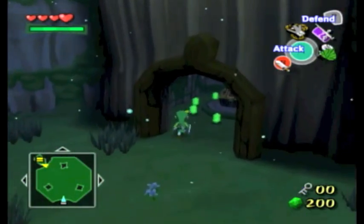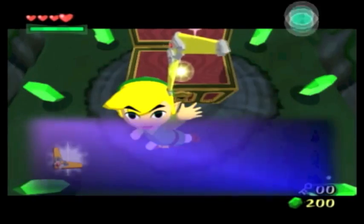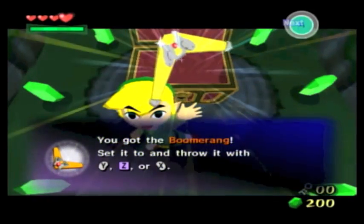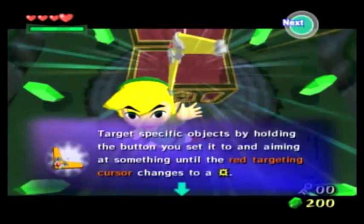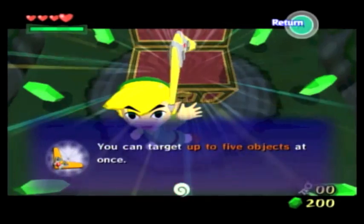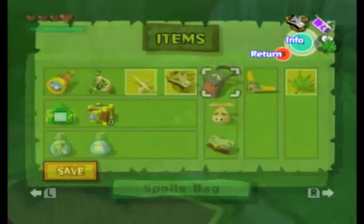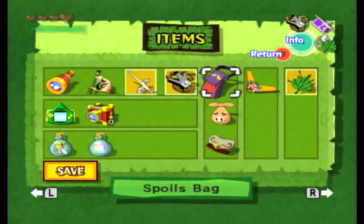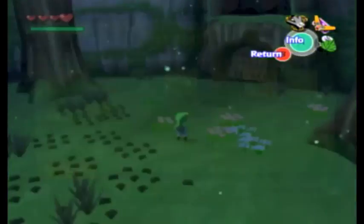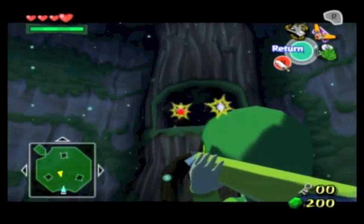Let's see what our prize is for defeating that moth. I think it's our new tool — the Boomerang. One of the best weapons in the Zelda series by far. Alright, let's see — two switches. Since we won't be needing the Wind Waker here, let's switch over to the boomerang. There we go. That should clear things up a bit.